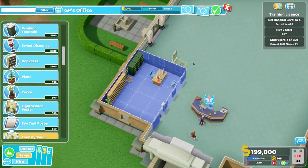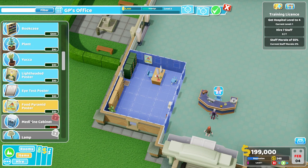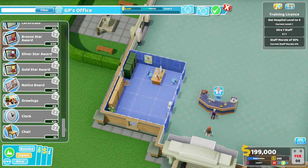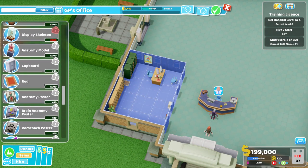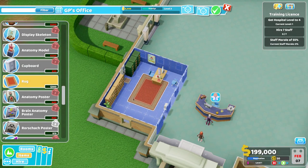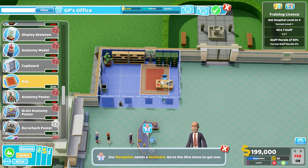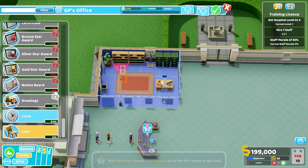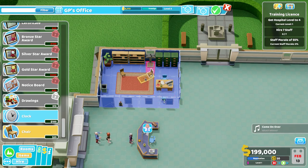Eye test poster there. Maybe a food pyramid on this side. You know, a dog painting. Oh, I could get a clock — let's get a clock and a chair. Oh a rug! The rug looks lovely, that was a good purchase. I'll put it as a floor rug in the middle and put a couple of chairs in there — a little seating area for if the doctor's got some bad news to give you, hopefully not.